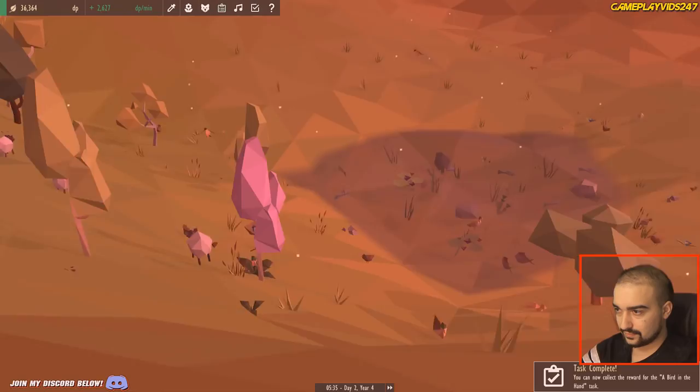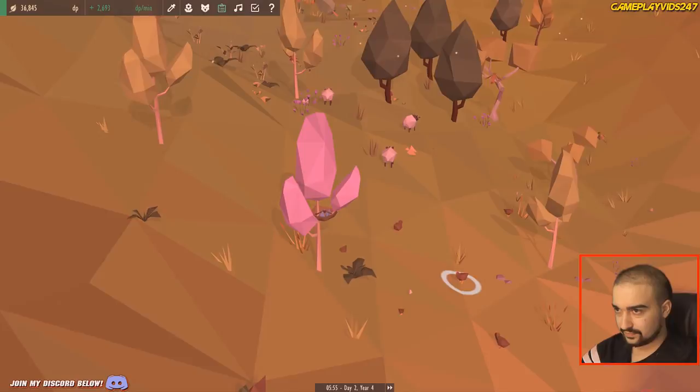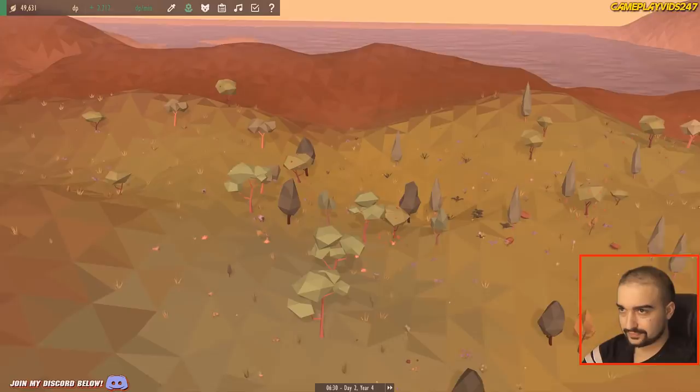The birds are all flying around now — it's awesome, very cool. They're in the trees, but they're not doing any nests just yet. I do like how they're in the trees though, it's very neat. Hopefully a nest will come to be. There's the nest — how cool is that, in a pink bloody tree! That is how it's done. Fully built nests — claim reward. 11,000 DP, the jungle task and jungle grass. Now we can do jungle grass to make things a lot easier to build a jungle.